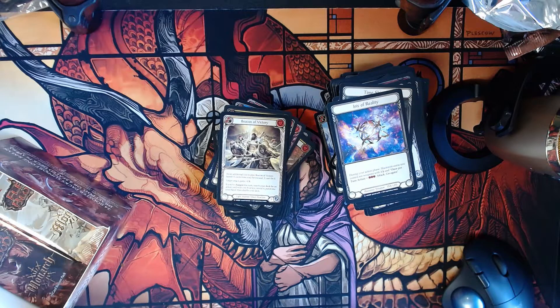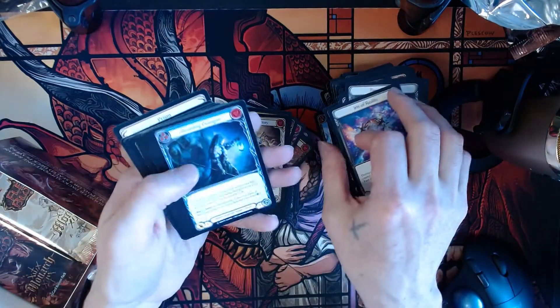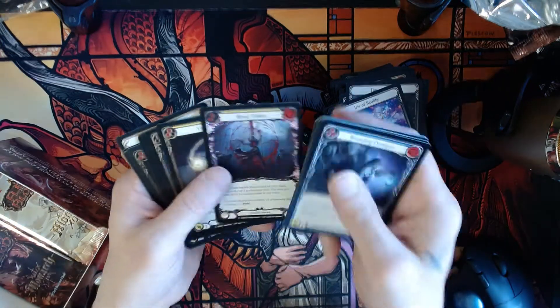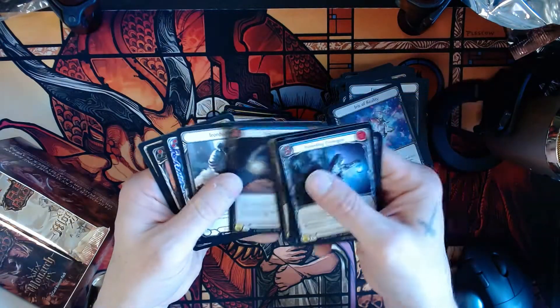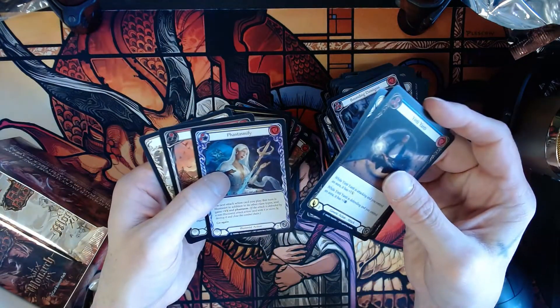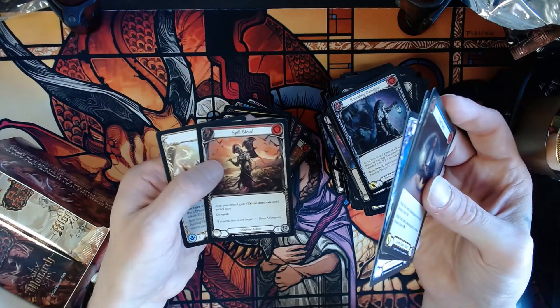Legendary. And then once in a blue moon you come across a card — it's rumored that there are these cards out there. It's a fabled card, they call it Fabled. So Yinti Yinti, Iron Helm, Phantasmify, and another Majestic — Spill Blood, look at that.